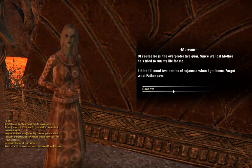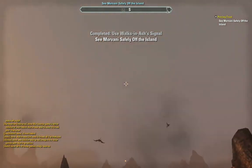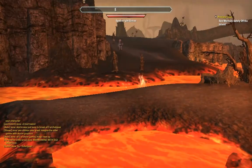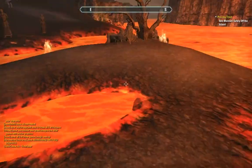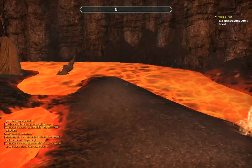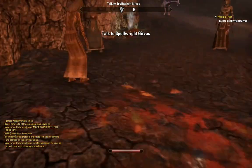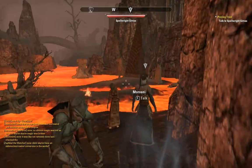The overprotective father. Since we lost Mother, he's tried to run my life for me. Forget what Father says — you signal. Wait, is that the signal? Gervis' hatchling? Morvani, are you alright? I'm going to be fine, Father — thanks to this traveler. Can we get me off of this rock now? Well, we're missing some animations. He just teleported her — cool, nice spell.